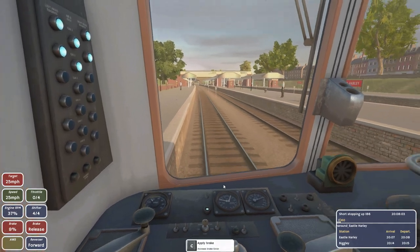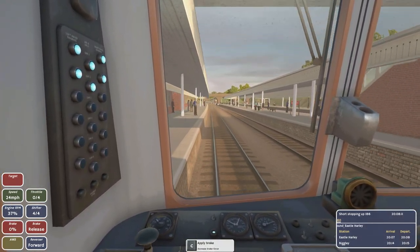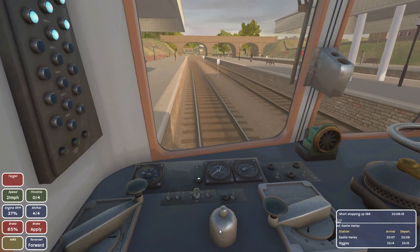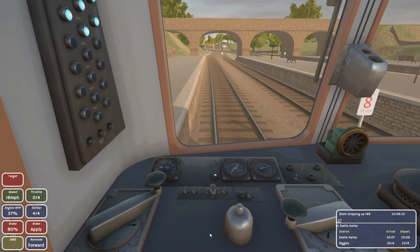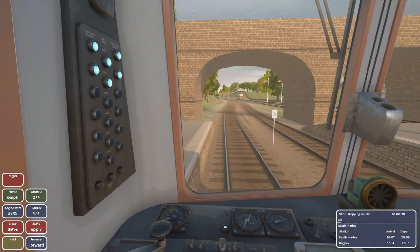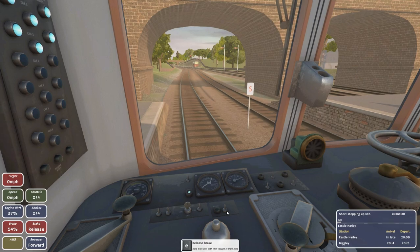We have to stop here. Apply brake, apply brake — we gotta stop, apply brake all the way! Brake all the way! Oh god, slow down, slow down! Oh no, we're gonna miss the station! I should have stopped sooner, I wasn't paying attention. We may actually be able to stop still — okay, I think we're doing good. We're stopping! Select neutral when stopped, release brake all the way — awesome.